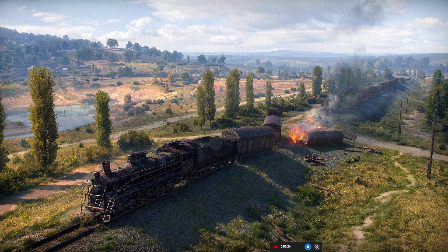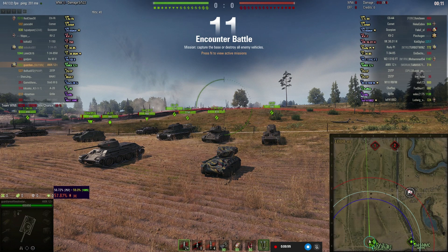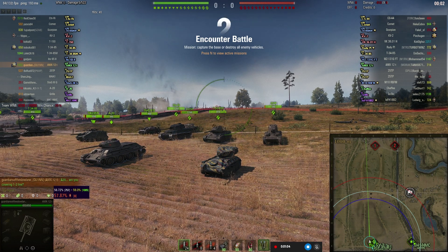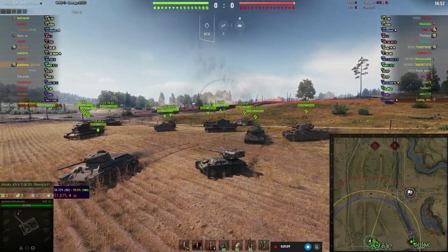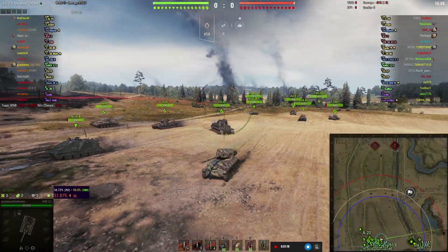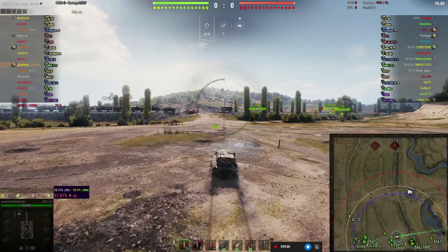Here we are back on Prokhorovka and I'm exploring the line of auto-loading French light tanks. I started with a premium tank featured in a previous video, the 1357 at tier 7. This one is the tier 6 tech tree tank, the AMX 12T. I'm thinking about going to the 1-2 line to do some spotting, but my friendly light is going to do that job, so I'm going to the hill. A lot of people go to mid and spot over the ridge.